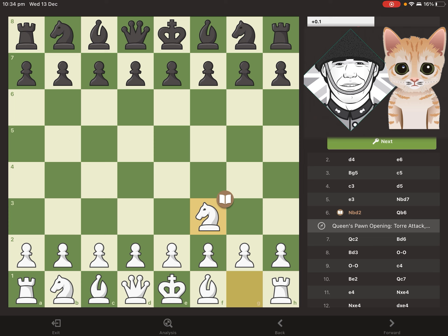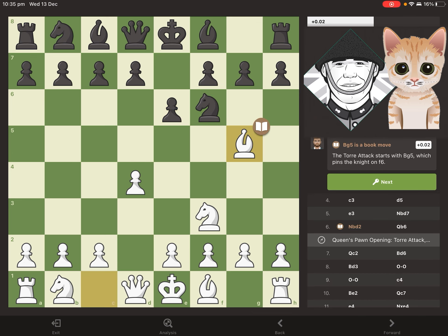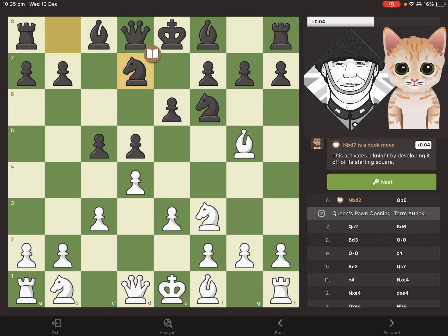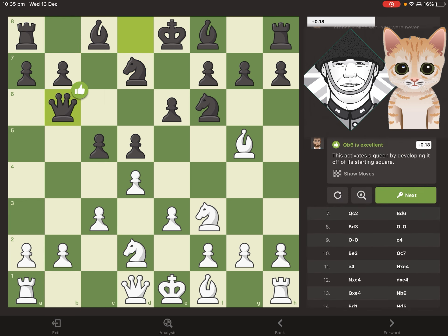Magnus starts with the Reti opening, which is a perfectly sound opening and a pretty good choice for playing a computer. Then we have normal developing moves, and this move here is known as the Torre attack — I'm not sure how to pronounce it. Often when I play as black in the queen's pawn opening, d4, it ends up being called the anti-Torre attack, so I guess this is what you'd want to try to avoid.